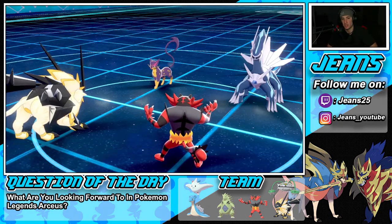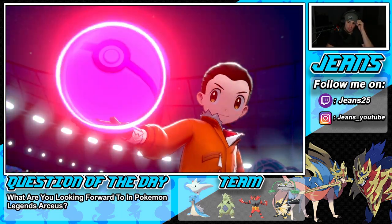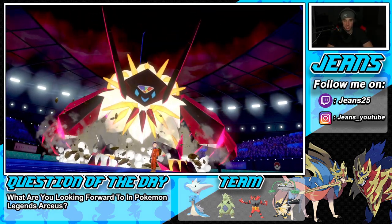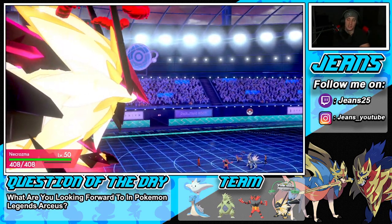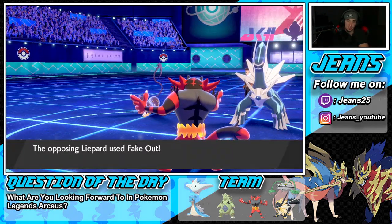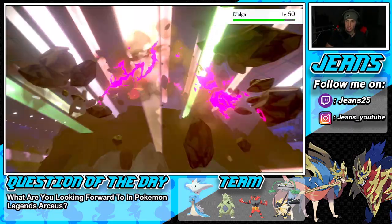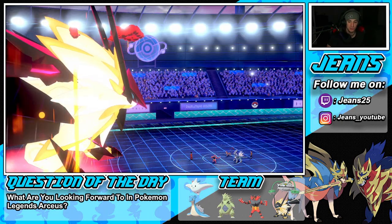Special Defense boost from Max move is going to be big against Dialga. I go into the Dynamax early to get big damage and get after the match. He Fakes Out — see, Faking Out first would have done nothing. Necrozma outspeeds Dialga so that's good. We hit it hard. I could Parting Shot or go into Flare Blitz on Incineroar to finish Regidrago. Dialga goes for Trick Room.